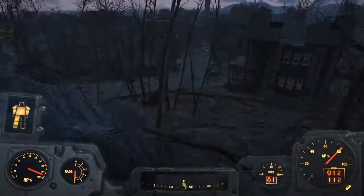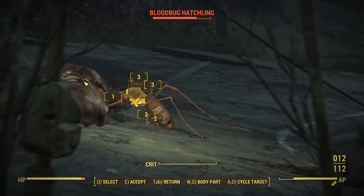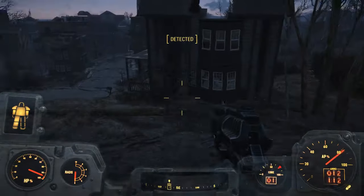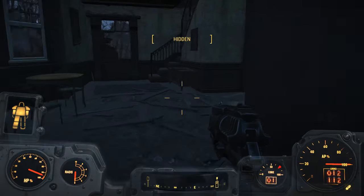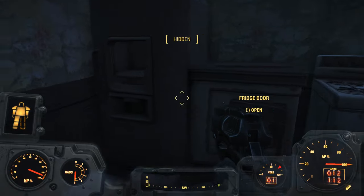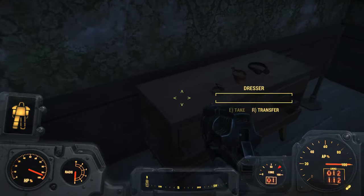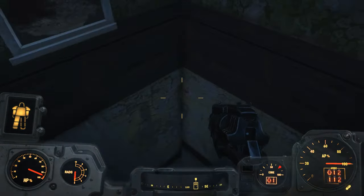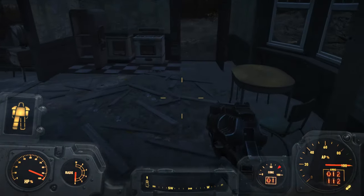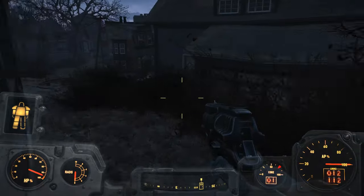Keep right here just because there's some blood bugs on that intersection and they're a pain to deal with right now. Keep heading towards this door and you're going to find a Nuka Cola Quantum. On the second floor there's some more junk and a chem box — make sure you get that. Keep right and don't aggro those blood bugs, you're going to have a bad time.